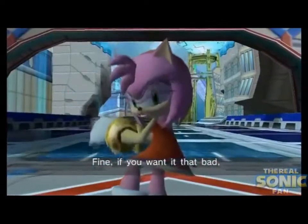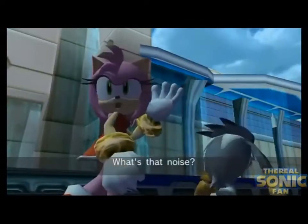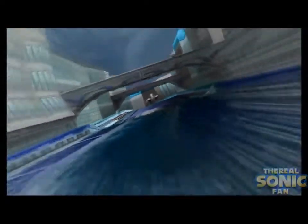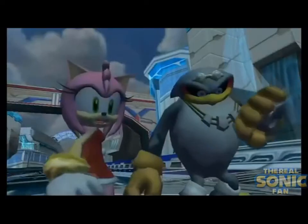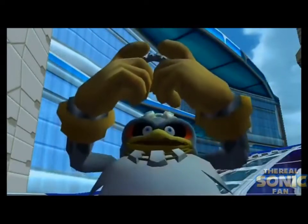Amy forces Storm to take her to Sonic and crew, but they get attacked by a robot, which explodes as soon as it scans the stone. Storm then finds another stone inside the robot and runs off to tell Jet.